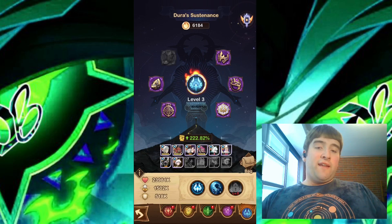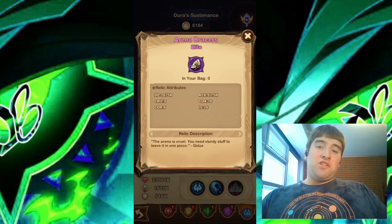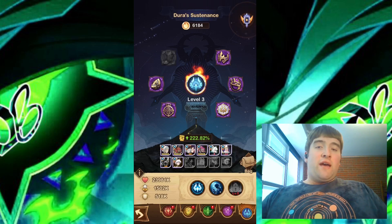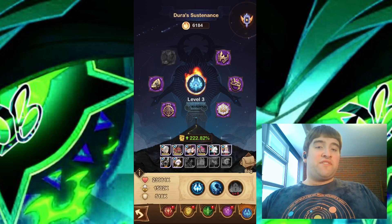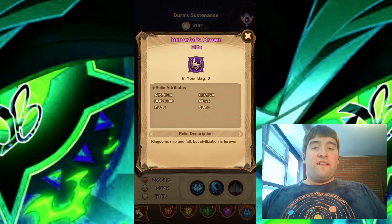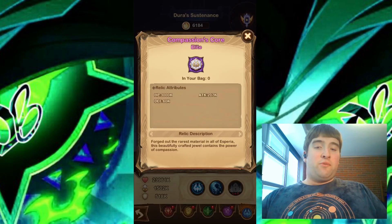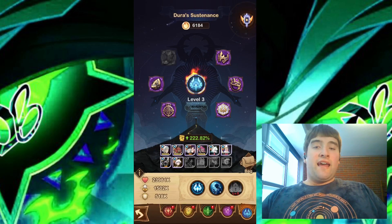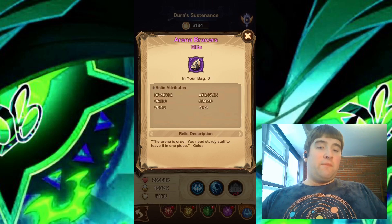The next tip is about Relics — specifically, which Relic you want to level up. I would look through all the Relics and check their attributes, then choose the ones that have Attack. For example, this one has 150,000 Attack. Prioritize upgrading the Relics with the highest Attack values first, as Attack has always been a very important Relic attribute.